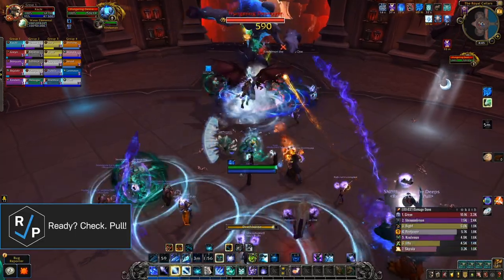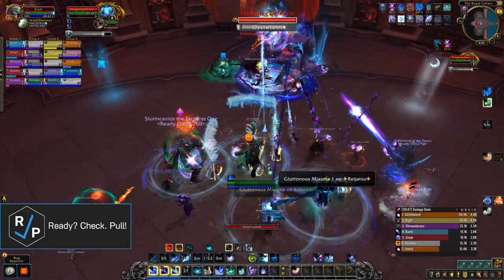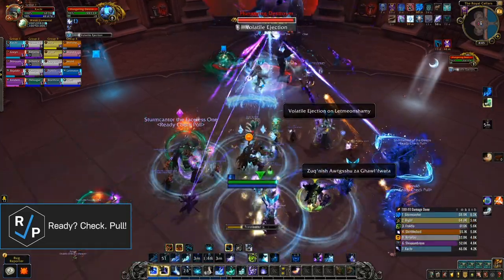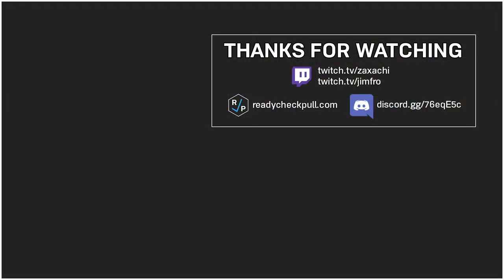If you like this guide, support us on Patreon. We have a goal of reaching 100 patrons by the end of the tier so that we can do this for next tier and keep making all kinds of other guides too. Thank you so much to all the patrons who already support us — we honestly can't thank you enough. You can also find our written version of this guide on Icy Veins linked below. Like, subscribe, and join our Discord to keep up with everything Ready Check Pull. Peace.